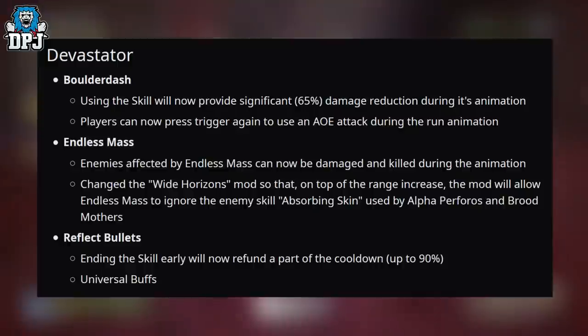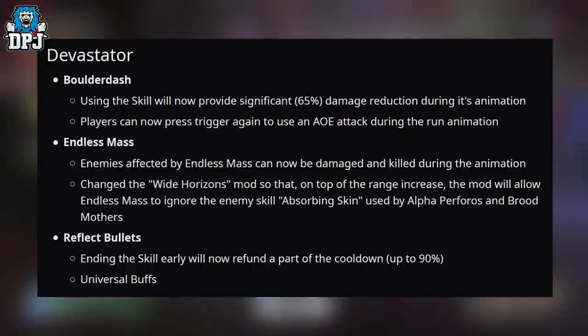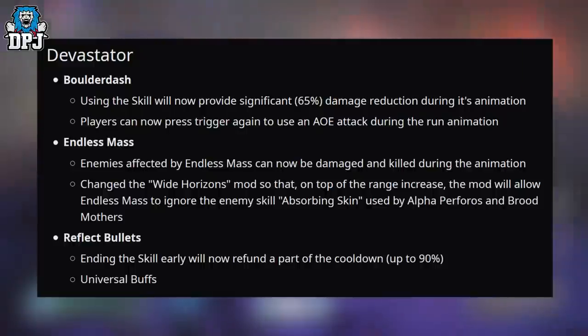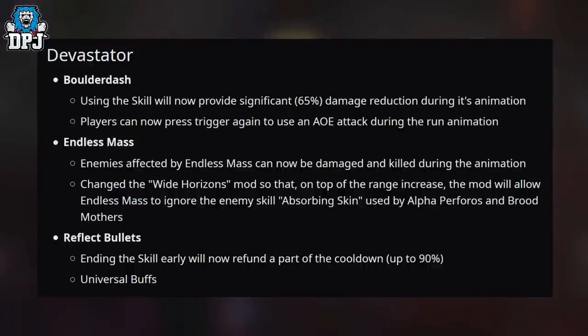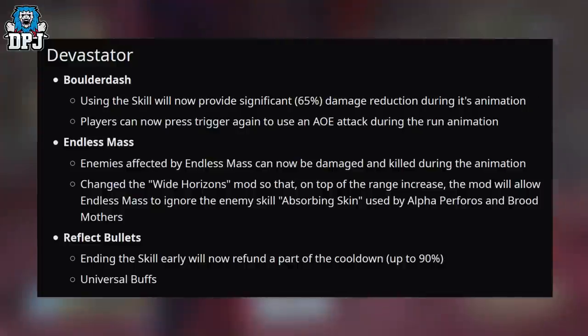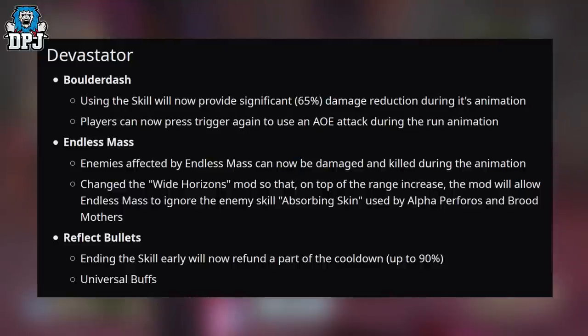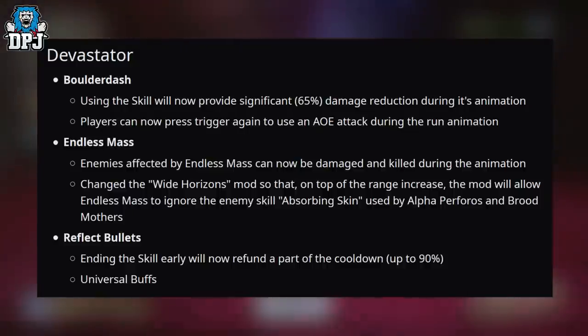On to the Devastator. Balderdash: using the skill will now provide a significant 65% damage reduction during its animation, and players can now press the trigger again to use an Area of Effect attack during the run animation. Endless Mass: enemies affected by Endless Mass can now be damaged and killed during the animation. The Wide Horizons mod will now, on top of the range increase, allow Endless Mass to ignore the enemy skill Absorbing Skin used by Alpha Perferals and Brood Mothers. Reflect Bullets: ending the skill early will now refund part of the cooldown — up to 90% — and also grant universal buffs.